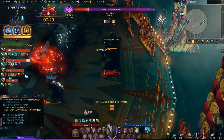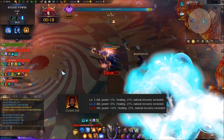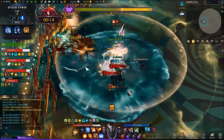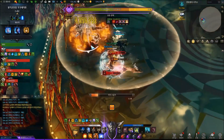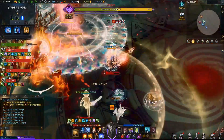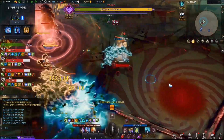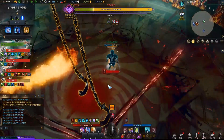The first engraving I want to talk about in the tier 2 list is Cursed Doll, a very popular choice for a lot of DPS characters here in Korea. This engraving increases your attack by 16%, but you receive less healing. Just like Grudge, this engraving does not have an activation requirement — it's up at all times. The decrease in healing effects could bother you at first, but once you get used to it, it won't bother you too much.